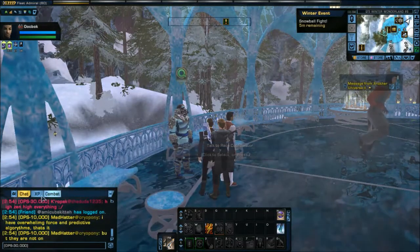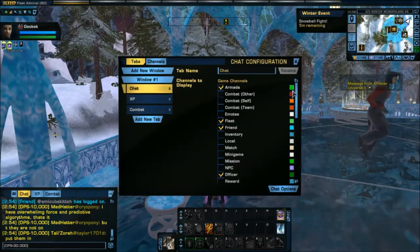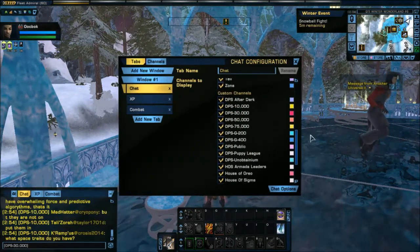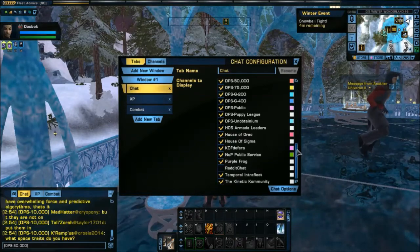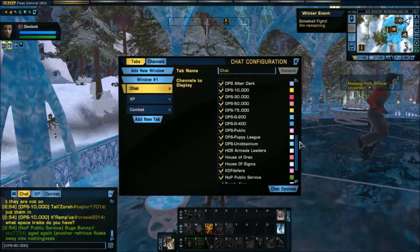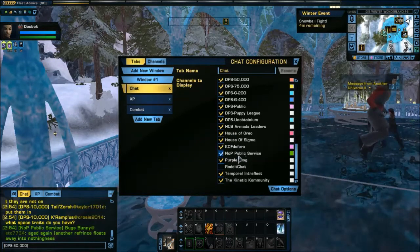These are settings we control under the chat channels tab. I right-clicked on chat and it came up with the tabs, and you can see I can choose all the different colors for each channel. It's obviously very time-consuming — I've got Reddit chat, all the DPS number channels, a couple of private channels, some joke DPS channels, some actual ones we use, and things relating to my armada and fleet.